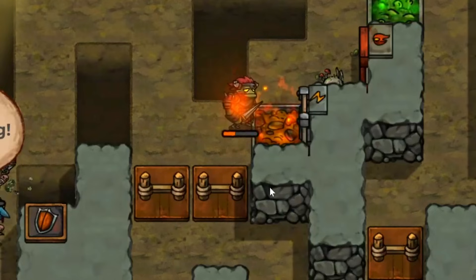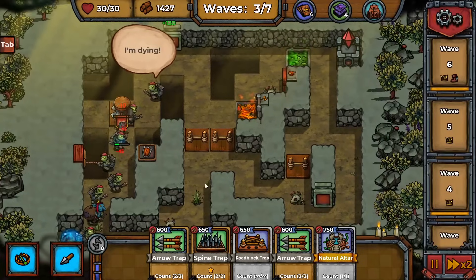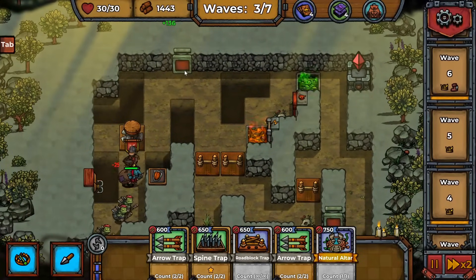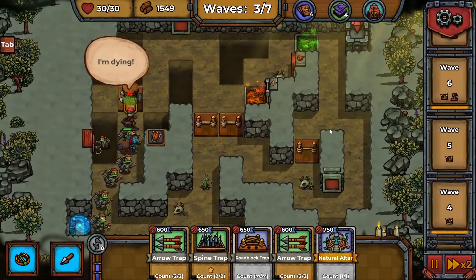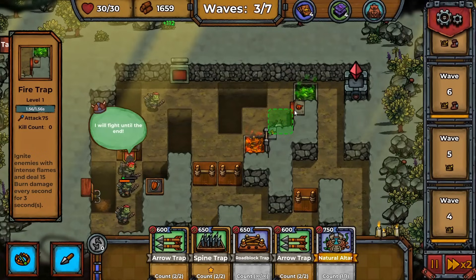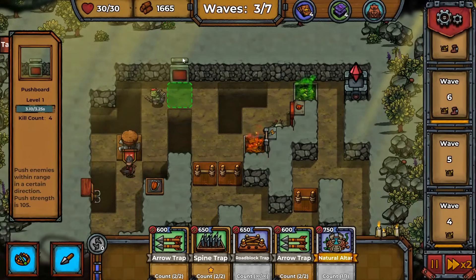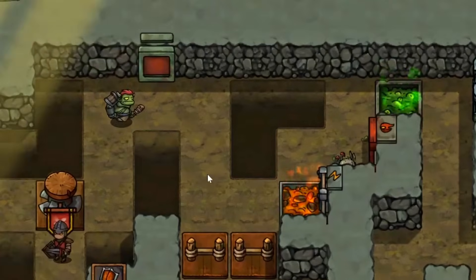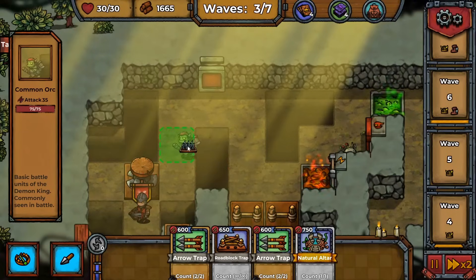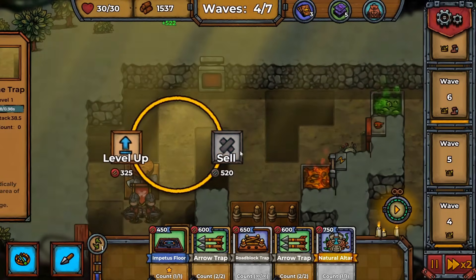This armored orc strolls up to get zapped right away — devastating! Let's speed this up. Oh, he got pushed too early and didn't go into the pit — there's a fix. These pushboards are pushing people every three seconds, and this guy can't get past it — he's in an endless cycle of torment. I'll just put down a spine trap to put him out of his misery. There he goes.